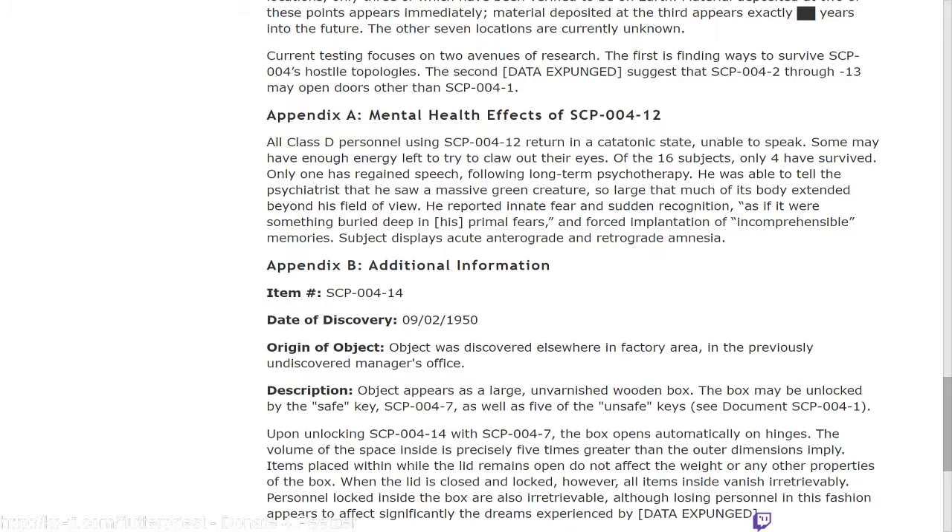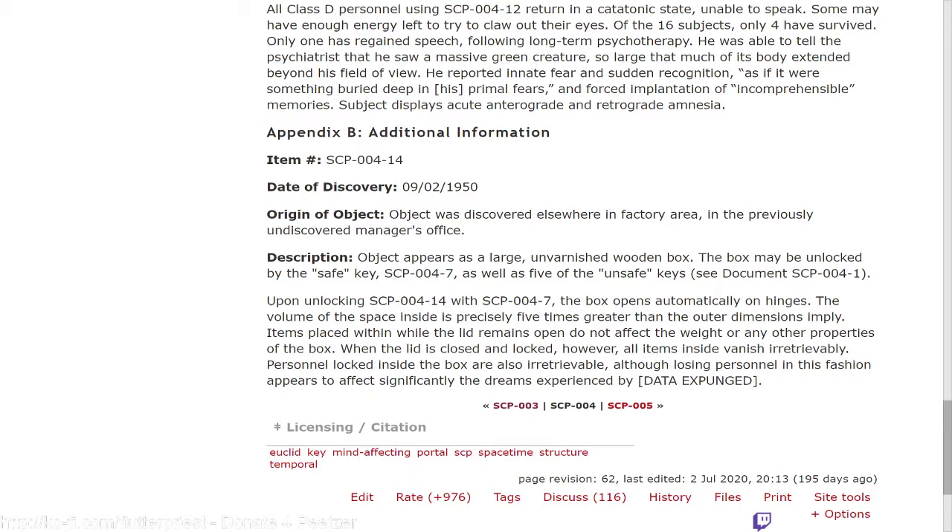Appendix B — Additional Information. Item: SCP-004-14. Date of discovery: September 2nd, 1950. Origin of object: the object was discovered elsewhere in the factory area, in a previously undiscovered manager's office.